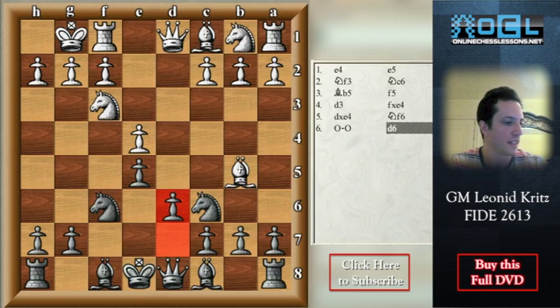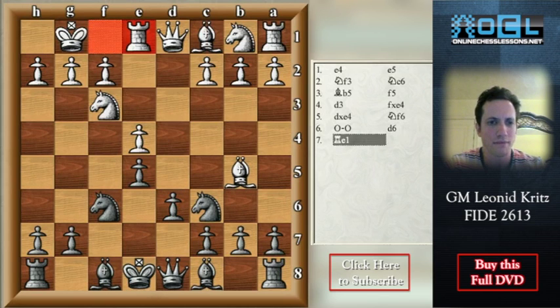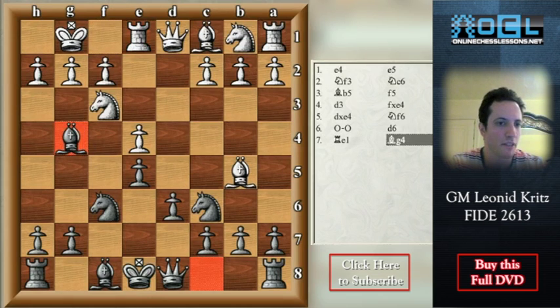Black plays d6. Now white has four moves. Let's see first what happens after Re1. This move doesn't look so good because it has no threat — white is just protecting the pawn on e4. So black can develop himself without any problems: Bg4.